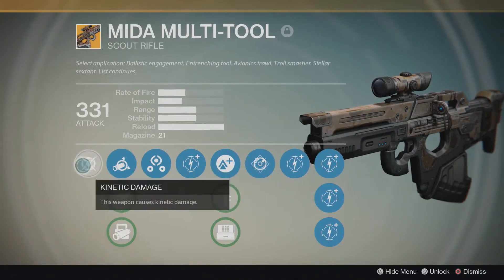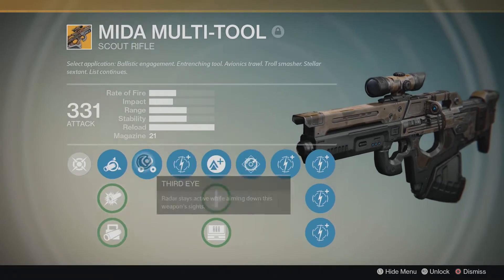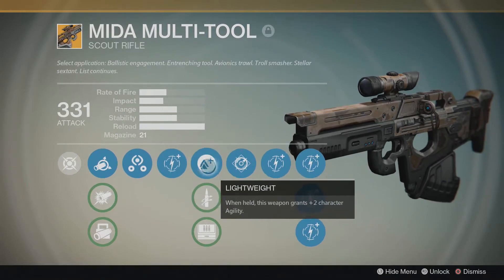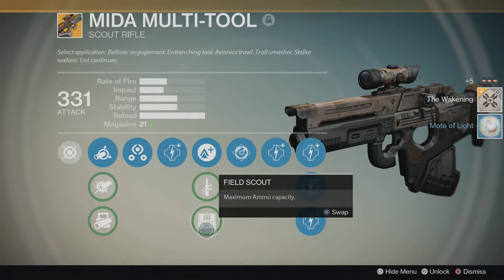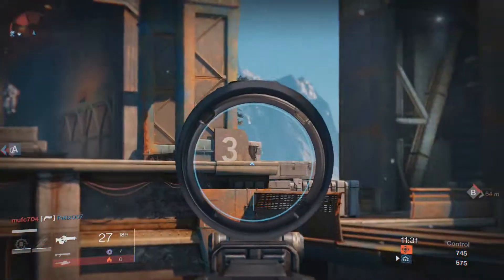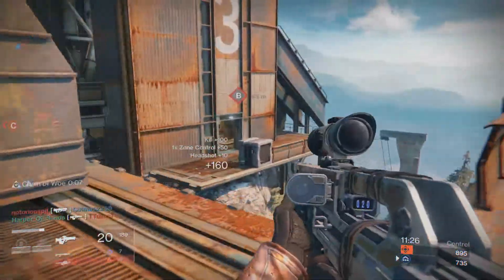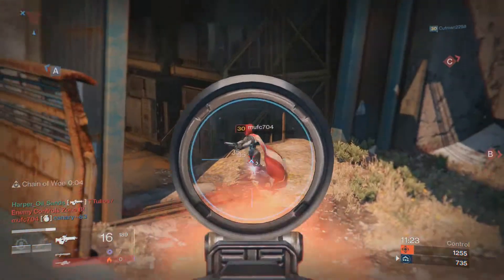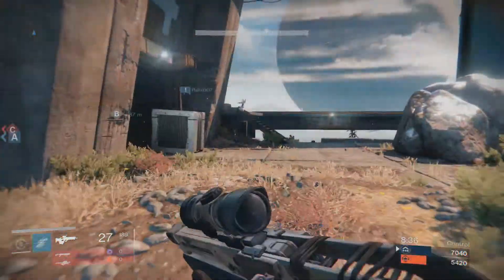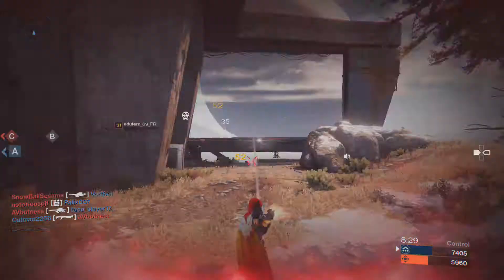In terms of PvP damage output, this weapon hits for 35 on body shots and 52 on headshots. All Might of Multi-Tools have the same three ballistic options: Soft Ballistics which reduces recoil but also impact, CQB Ballistics which greatly reduces recoil but also dramatically reduces range, and Smart Drift Control which produces predictable and controllable recoil at the expense of some range. Either Soft Ballistics or Smart Drift Control works best.